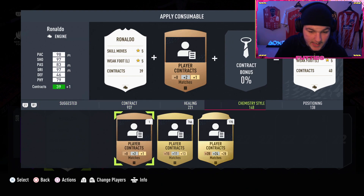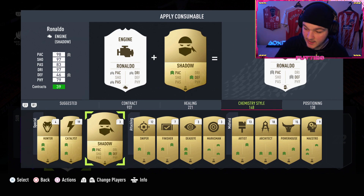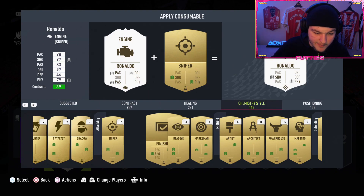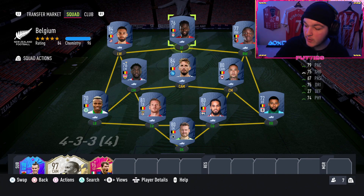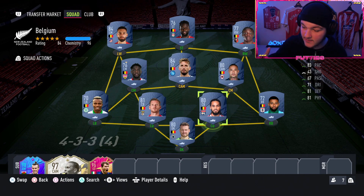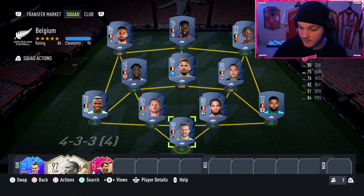Get chemistry styles applied to your whole squad. You can search your club for chem styles - I've got 148. I'd avoid using hunters and shadows because they're quite expensive, but all the other chemistry styles you may as well use. I've got 12 snipers and seven finishers, so I'll probably chuck a finisher on Doku, maybe a finisher on Origi. For midfielders I might want some engines, and guardians or backbones on the defense - it just gives them that little boost in game.